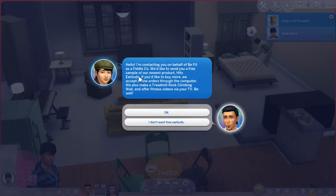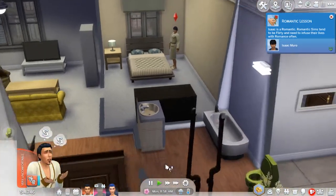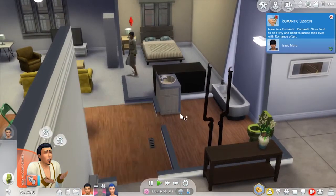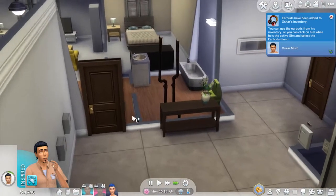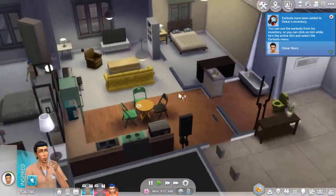Contacting you on behalf of Be Fit as a Fiddle — sending a free sample of our newest product, its earbuds. If you'd like to buy more, we accept online orders through the computer. Treadmill, rock climbing wall, and fitness videos via your TV. I'll take free earbuds! Oh no, I'm gonna piss myself — hurry! Oh no, he already disappeared to work that fast? He's gonna piss himself. Actually, I forget — when you're at work you fix all your needs. So we're lucky.